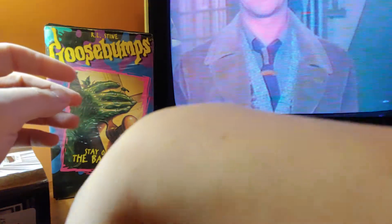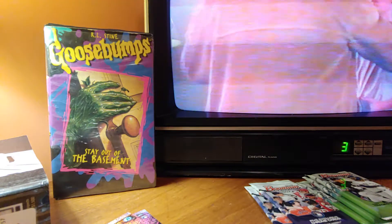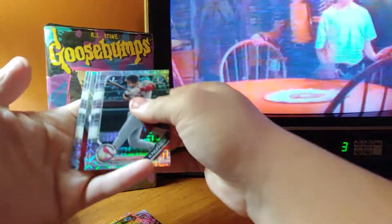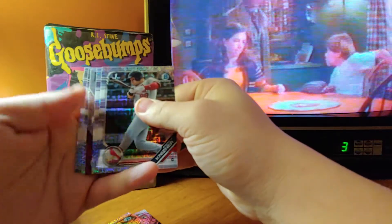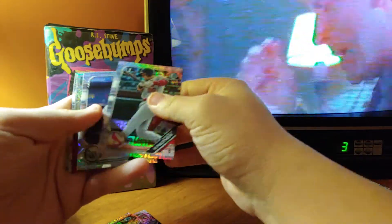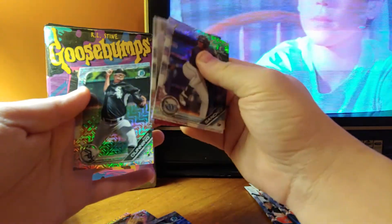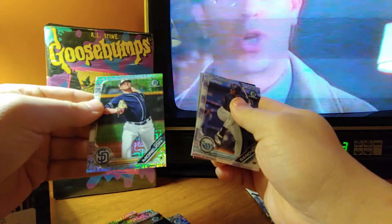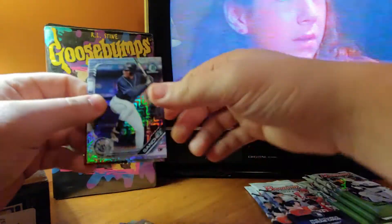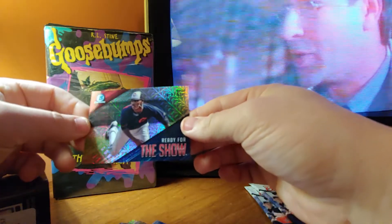Rookie of the year favorite. Shop cards. Andrew Kinsner, Jesus Sanchez, Dane Dunning — love the name Dane — Adrian Moorjohn, not Adrian Westjohn. And ready for the show, Kristen McKenzie.